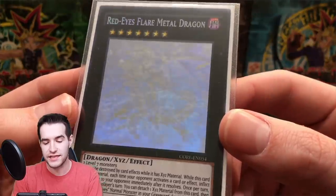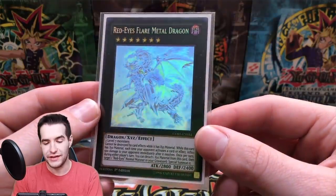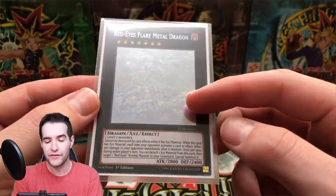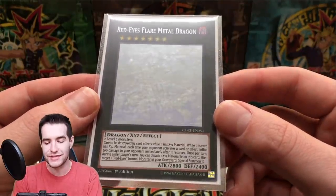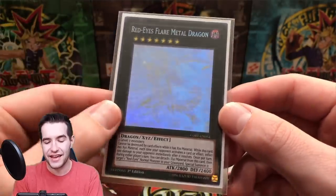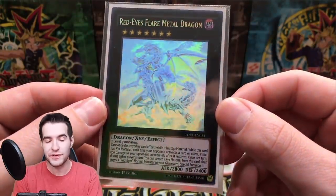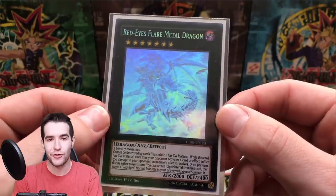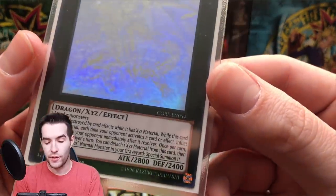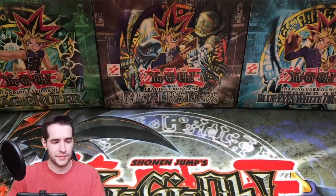Here's one of the coolest ghost rares — Red-Eyes Flare Metal Dragon. This one does have some scratches, but such a cool card. I didn't have a copy so I figured I'd hold on to it. The thing about ghost rares is once you have scratches it really detracts from the card. It's really tough to find a clean foil — they have to have been sleeved right away, not played without sleeves. Still, a really cool card from CORE.